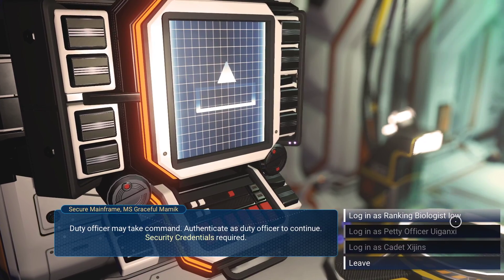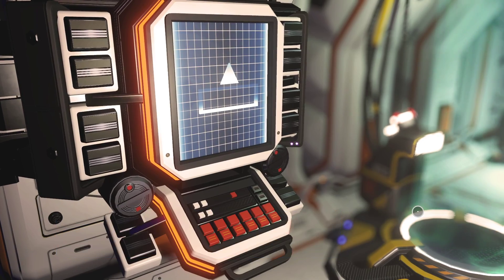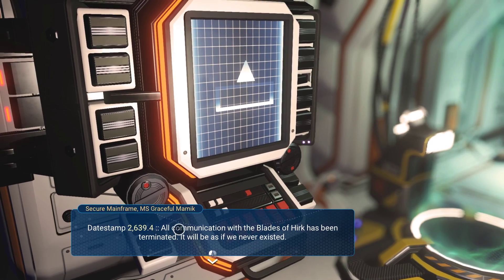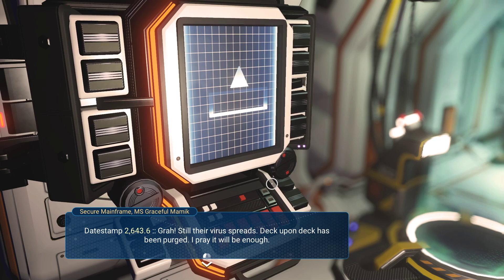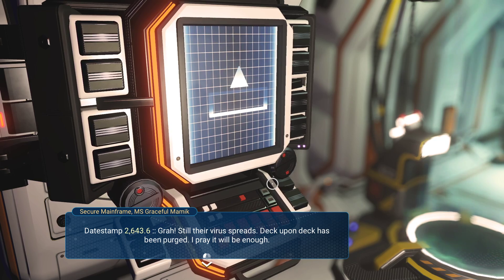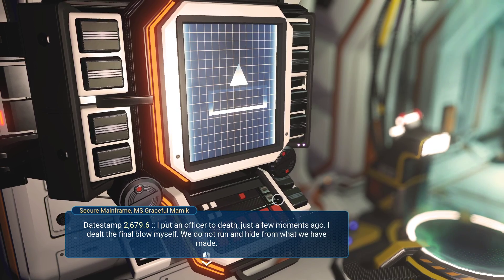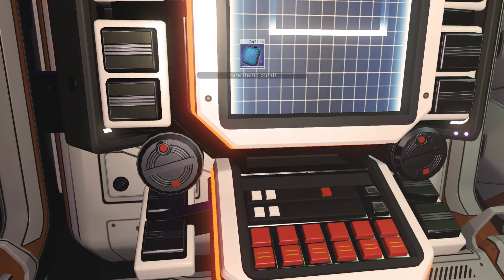We're going to log in as ranking biologist. Log will record you as temporary commander, and we want to read the captain's log. All communications with the Blade of Herc have been terminated — so this is a Viking ship but we're in a Corvax system. It will be as if we never exist. I've actually read this before. Data stamp: virus spreads, deck upon deck has been purged. I pray it will be enough. The crew think we are going home — they don't know what awaits us. How can I tell my brethren? It would lead to mutiny or worse. I put an officer to death just a few moments ago. I dealt the final blow myself. We do not run and hide from what we have made. We are Viking — or were once. Now we just wait.